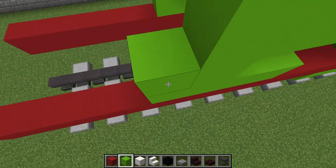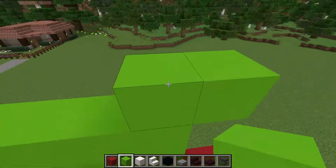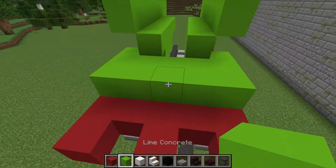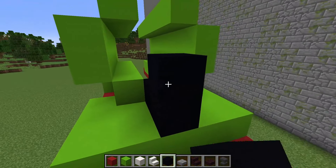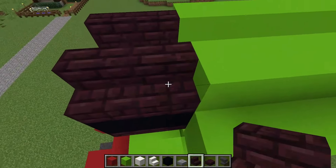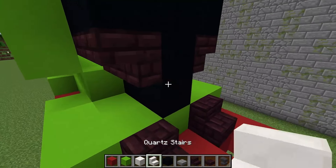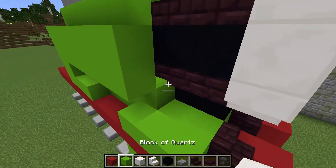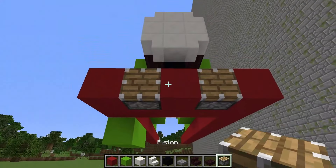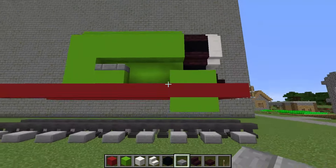It seems this is where it needs to be completed. I put dark blocks and quartz to build the face of the train. I put a piston in front and continue to build the lever of the train body.